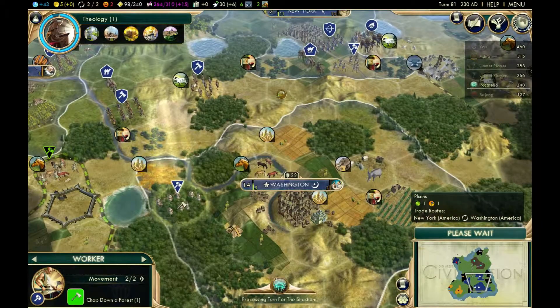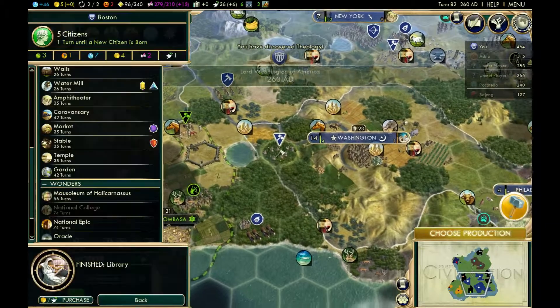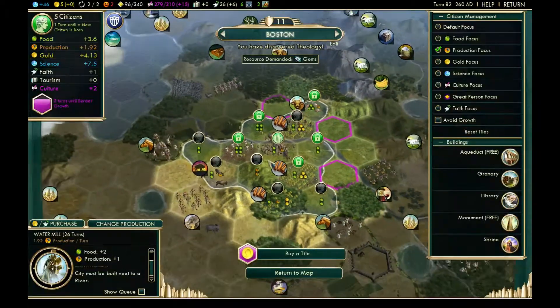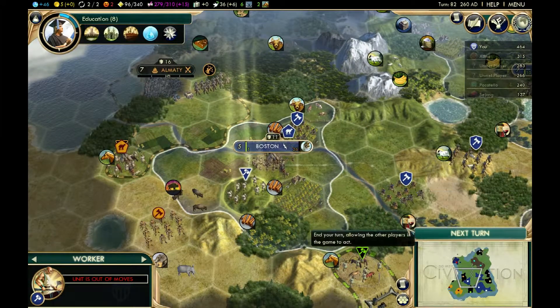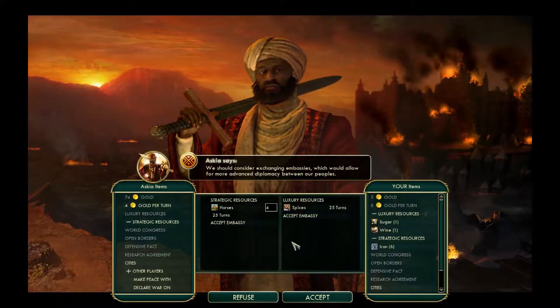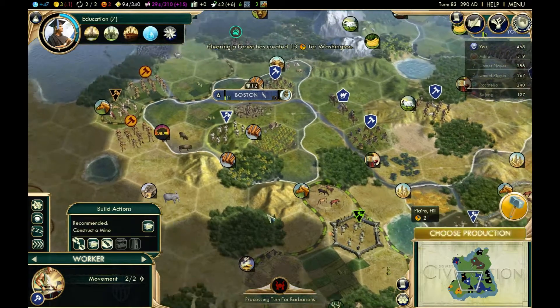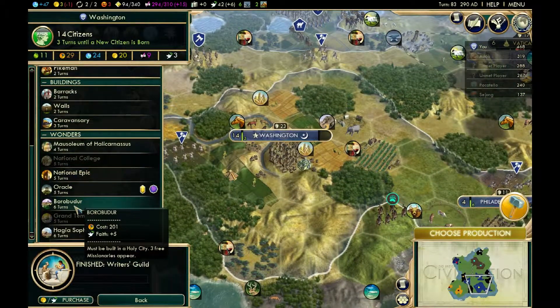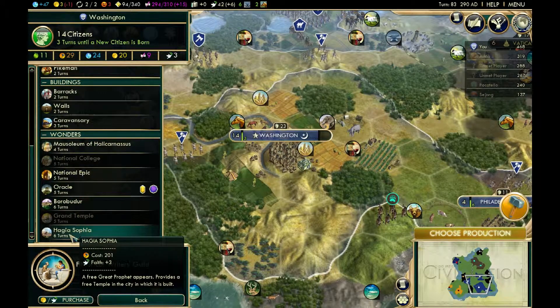I'm out of gold at the moment and can't buy any more tiles. We've finished Theology. This city's production is really not that great, so I'm going to build a watermill to increase it — it might also be worth building a mine here for extra production. I could build one of these religious wonders now — Borobudur or Hagia Sophia. If I build the Hagia Sophia I'd be able to enhance my religion a lot sooner, and that doesn't sound bad.